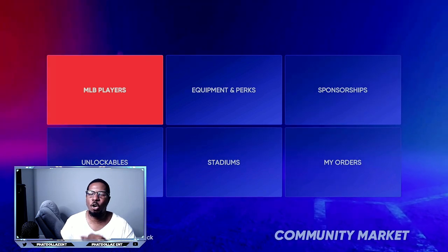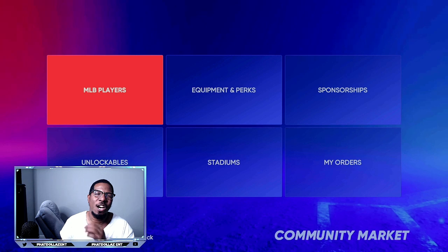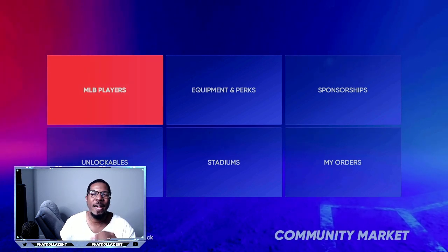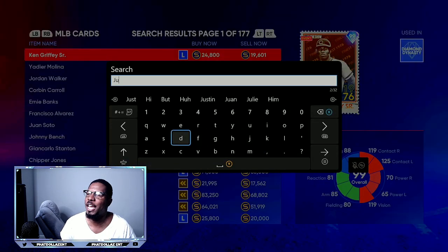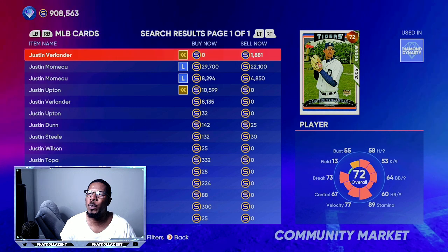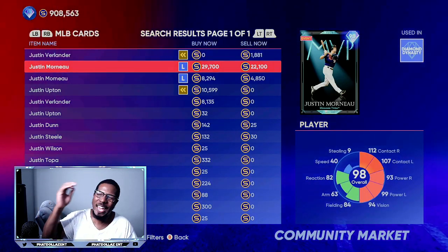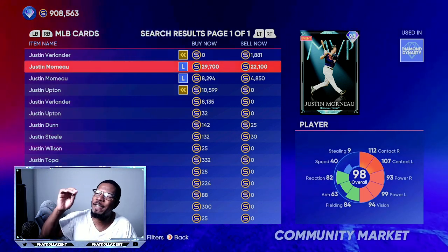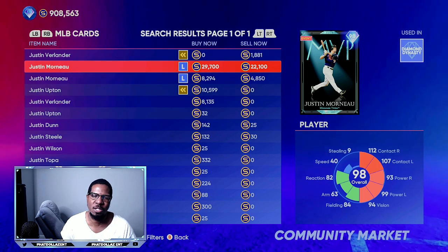The first thing we're going to do is go to the marketplace. Every day I'm going to update you with what are the hot and fast-moving cards or equipment. Go right here and type in Justin — J-U-S-T-I-N — and make sure your notifications are on so you can get these super fast. Once we enter that, you're going to see Justin Mornay, 98 overall, with over a 7,600 stub gap.